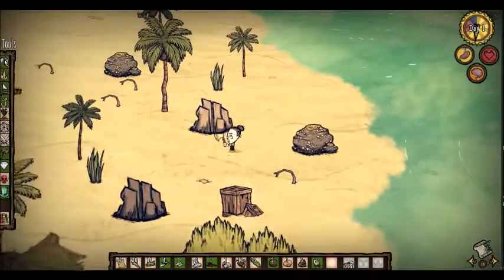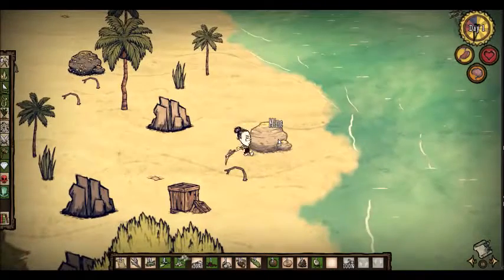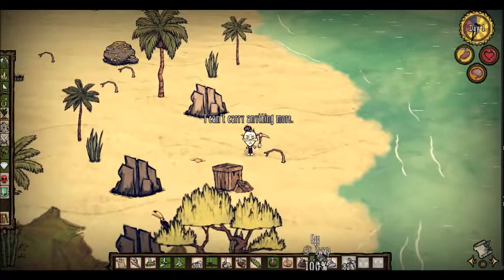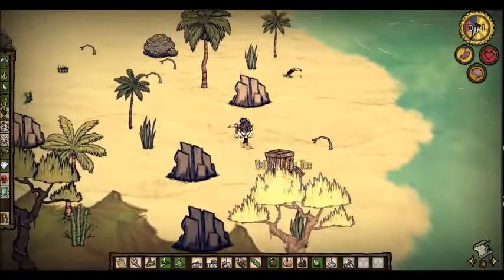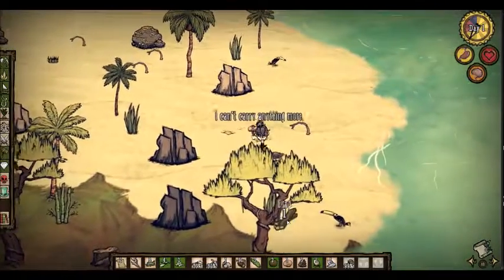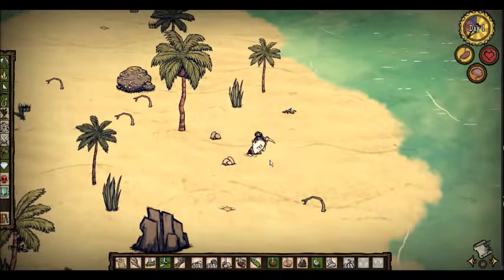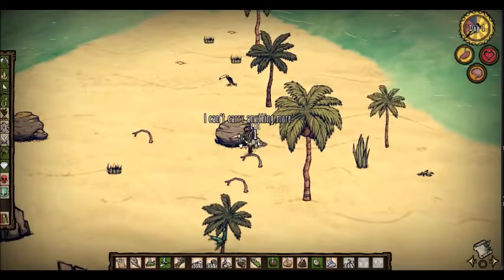Crate - interesting. Can I make a pickaxe? See if I can get some wood. I wonder if this limpet rock gives me gold - I guess it doesn't. Let me make a hammer because I really want to see what's inside this crate. I got an egg somehow. Let's eat these berries and break the crate - it just looks like some planks, but that's okay. Let's do a little bit of mining and get some rocks. Rocks are good.